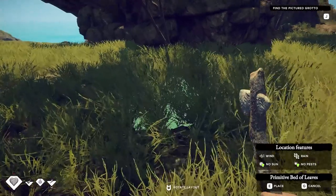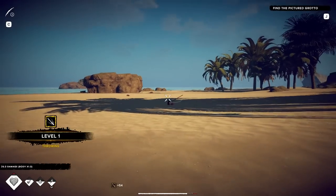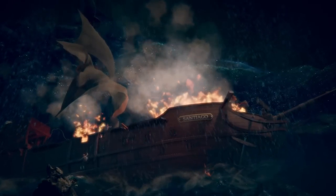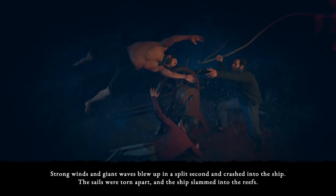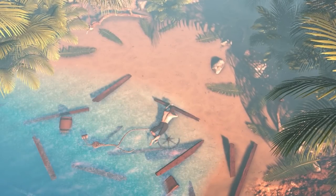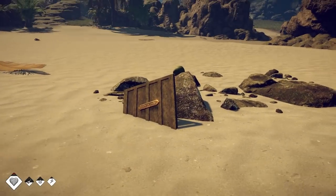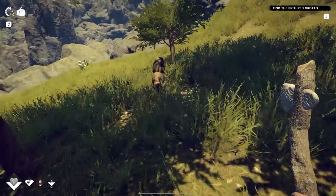Welcome to Survival Fountain of Youth. It's a brand new single-player open-world survival game that came out on April 19th on Steam. The game is set during the Age of Sail in the 16th century, and we are shipwrecked while searching for the Fountain of Youth in the Caribbean Islands as part of Juan Ponce de Leon's expedition. If you're a fan of the survival genre, definitely check this game out. Click the link below in the video description, and I'd like to thank TwinSails Interactive for sponsoring this video.